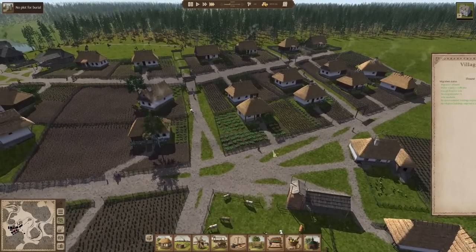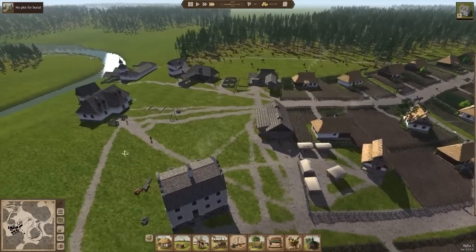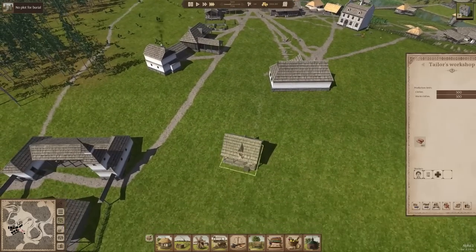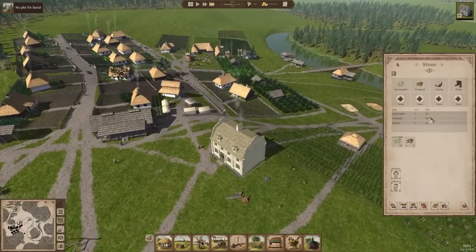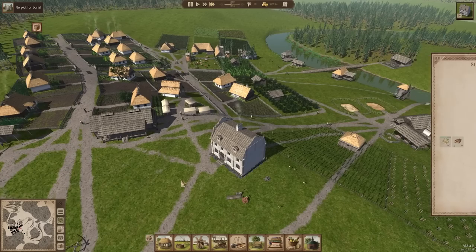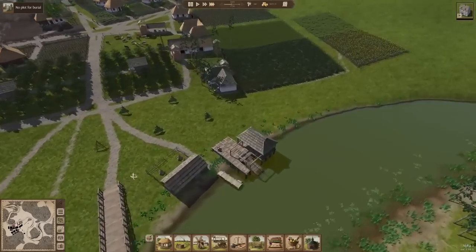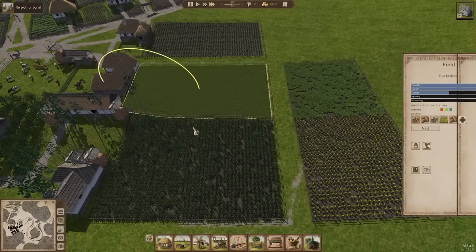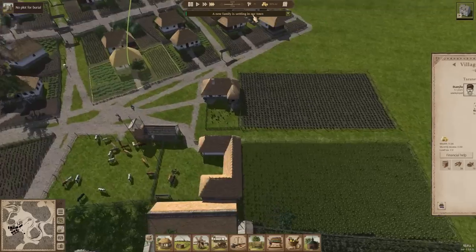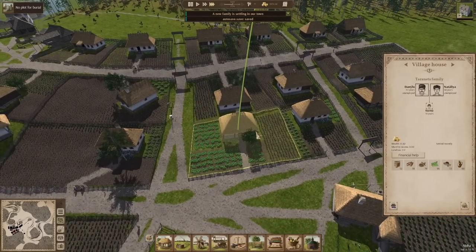Hopefully someone moves in soon, because we did lose a couple of adults that were kind of important. Do we have any clothes in stock? Not really, but we did sell 20 of them, so that's good. So we planted: barley, sunflower, buckwheat, hemp, and potato. That's good. And they moved in — they've got a kid who's almost old enough to work. That's exciting to see.